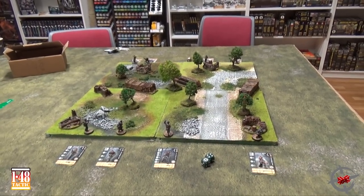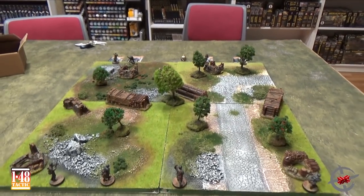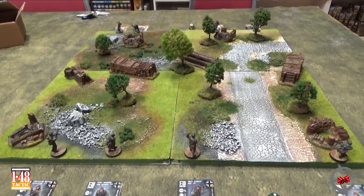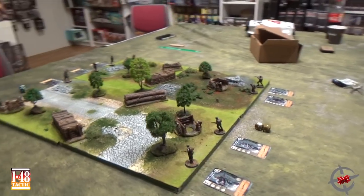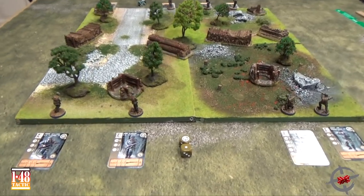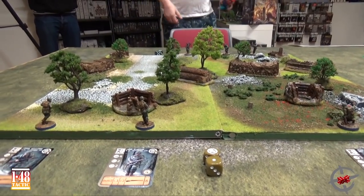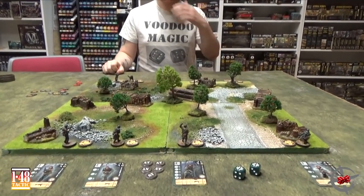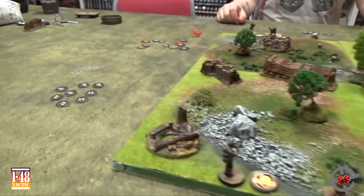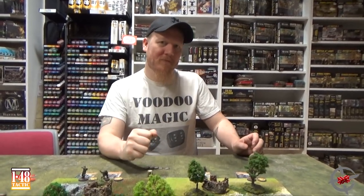We have set up the teams: the Germans on one side and the US on the other — the 26th Volksgrenadiers and the 101st Airborne. For a 2x2 game, units are deployed touching the table edge. On a larger 3x3 table, you can place them up to 5 inches in. Don't be afraid to place units in the open because they automatically have cover when they start the game. We have our cards, action tokens, in-cover markers, and a pool of tokens. All tokens are in the starter boxes.